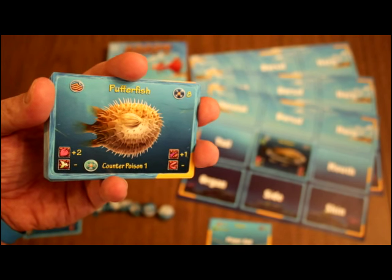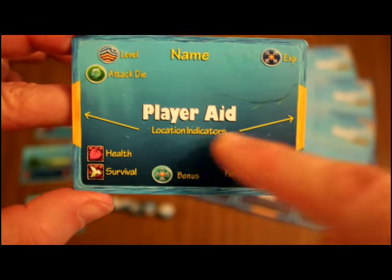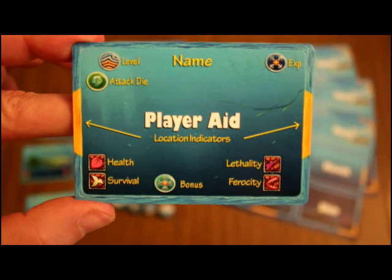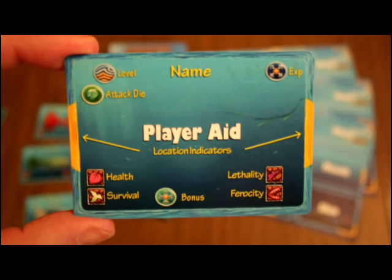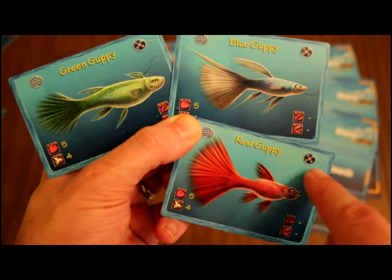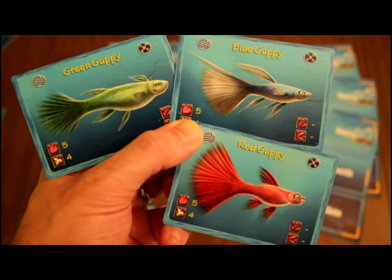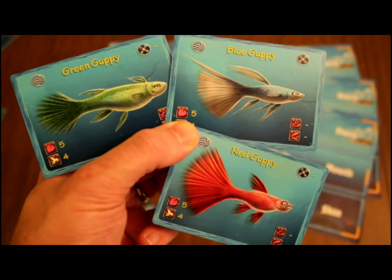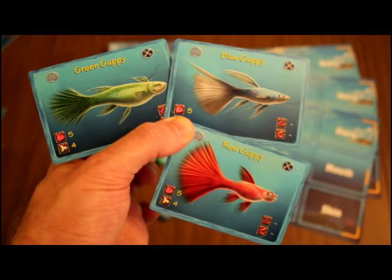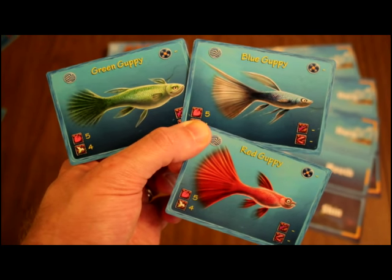The player aid tells you each stat: experience, level, attack die, location indicators, health, survival, lethality, ferocity, and bonus — three copies come in every game so you never have to memorize them. The three starting guppies are level zero, so they cost no experience and have poor stats, but have the special ability to adapt faster than other bodies — a bonus to level up a little quicker before you eventually replace them with the sea bass, sailfish, and the rest.